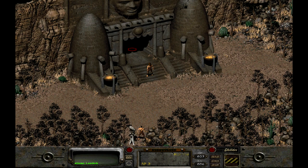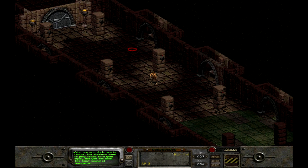Here we are at the entrance to the Temple of Trials. As the old lady said, we have to get through this temple in order to prove that I am the Chosen One. I'm not playing a real combat character, so I'm going to turn Sneak on.